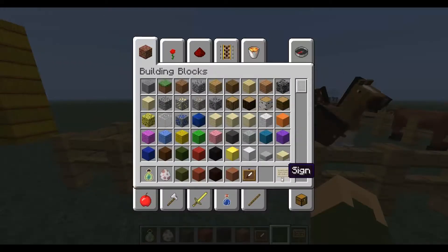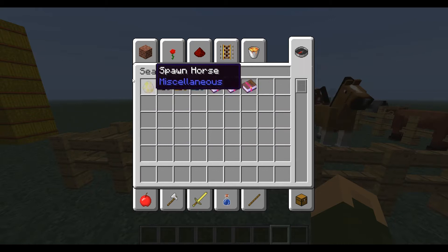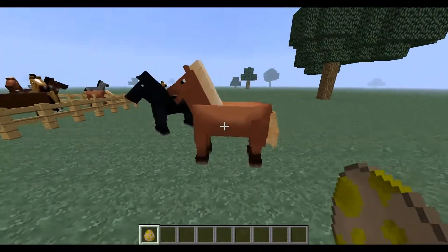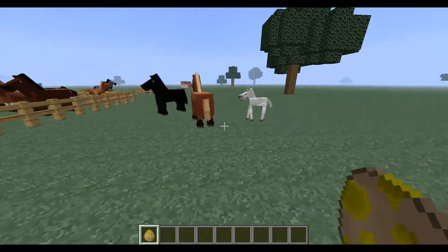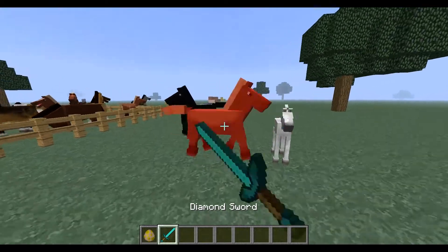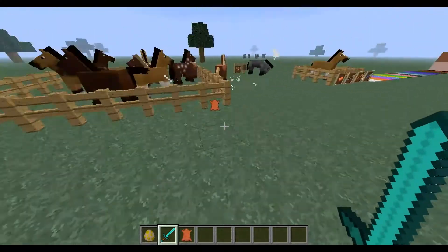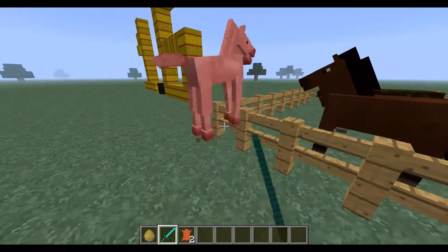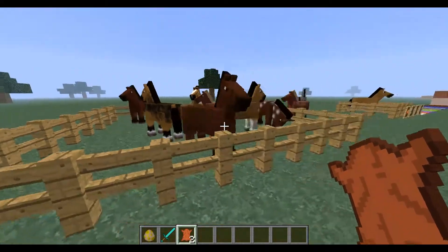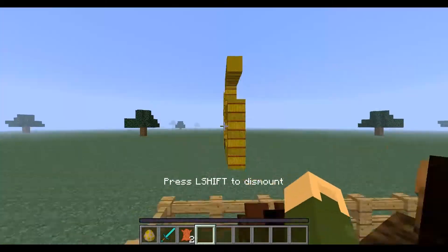Let me just find a horse spawn. You have a random chance of spawning a mule or a donkey. It looks like you get leather from horses — I just learned that. To tame a horse, it's not like any other animal. You just right-click on it and it throws you off; you just have to keep doing this.